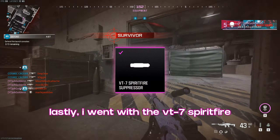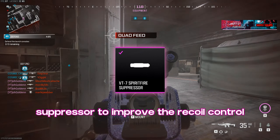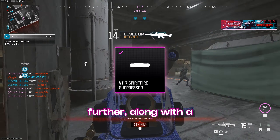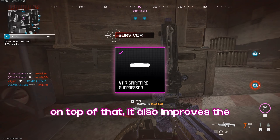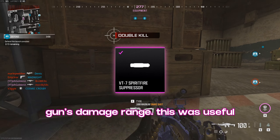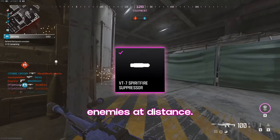Lastly, I went with the VT7 Spiritfire Suppressor to improve recoil control further, along with a large boost to bullet velocity. On top of that, it also improves the gun's damage range, which was useful especially when engaging multiple enemies at distance.